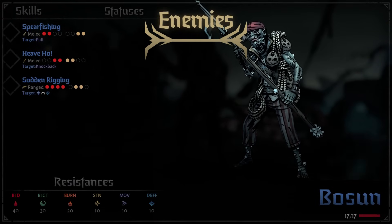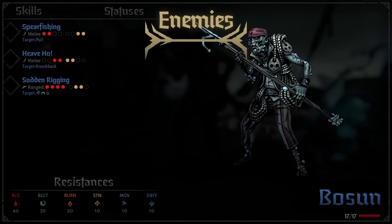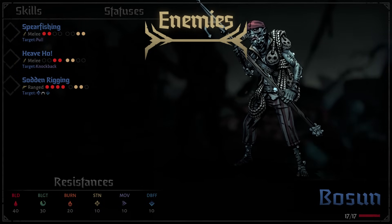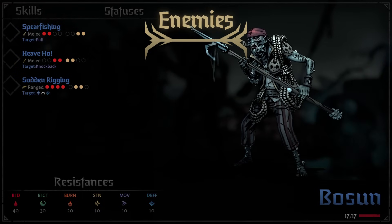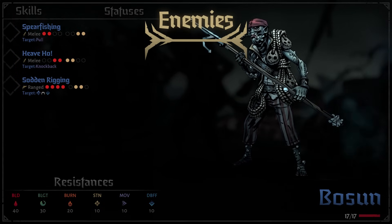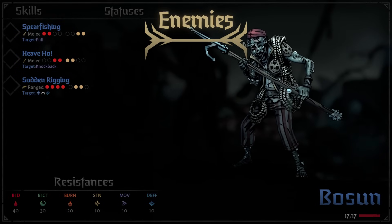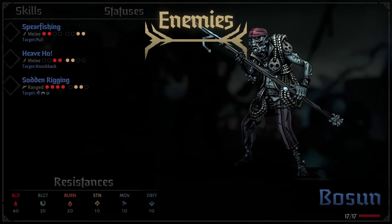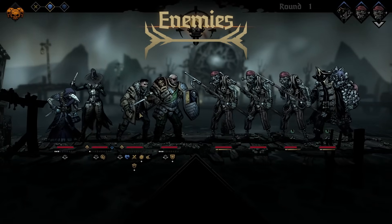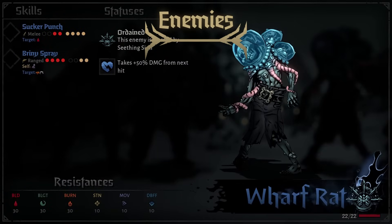The first enemy is the Humble Bosun — probably the most annoying enemy in the region. It will move you either back or forward depending on where it's standing, and it can stun you if it is in the middle ranks, two or three. These normally aren't priority targets unless they're in rank two or three, because that's where they can hit you with Sodden Rigging, which is the stun.